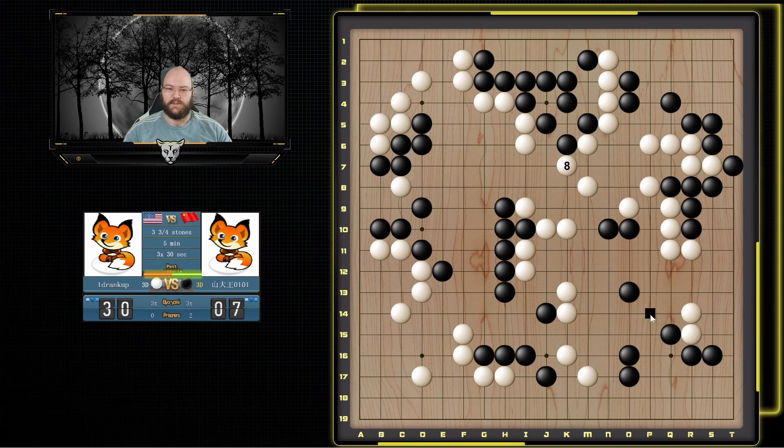Still some aji over here. Okay so he does play that one, but still it's a ladder so he still has to connect somehow. So I can't do this one because he can atari, and if I capture he ataris, I connect, he goes here, and then he kind of just pushes and captures. So I do have to push back. But again I think he has to come back and play here — it's very big. Okay so he does that one.